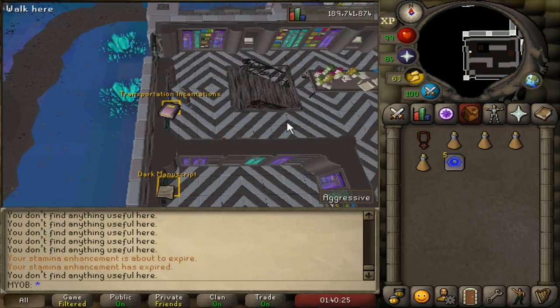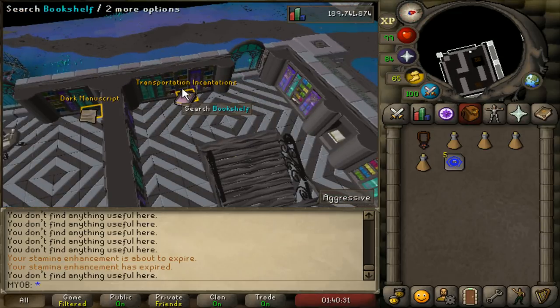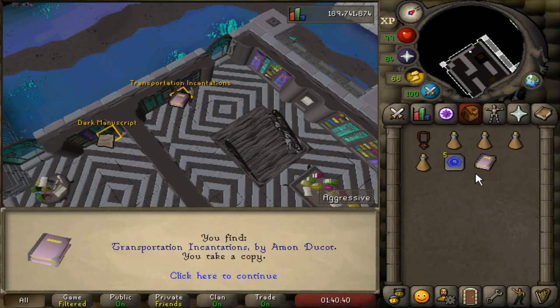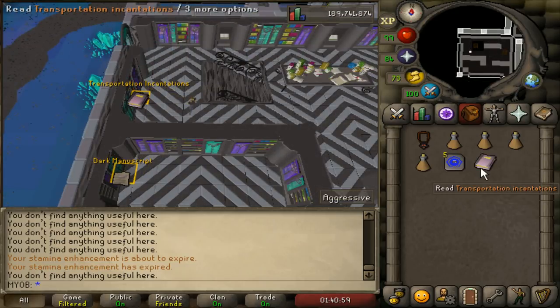The last thing to cover is the Transportation Incantations book, which allows you to unlock the Teleport to Kuren spell. As long as you follow this guide and use the RuneLight Client, it'll show you exactly where the book is — just search it, get the book, and read it to unlock the Kuren spell. Anyway, that's it for the guide. Hopefully you enjoyed — please leave a like if it helped. See you in the next guide!